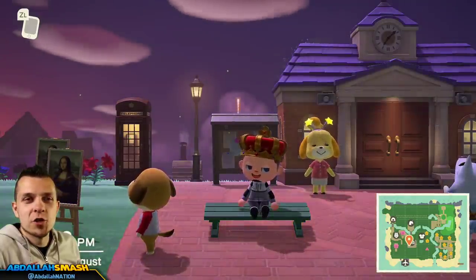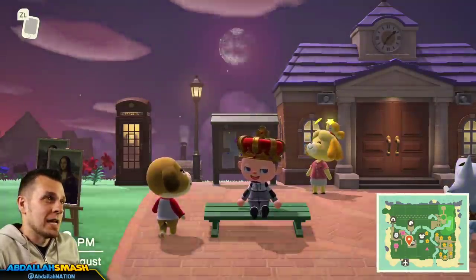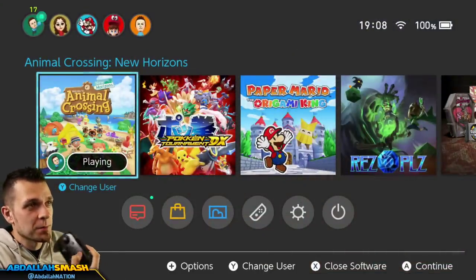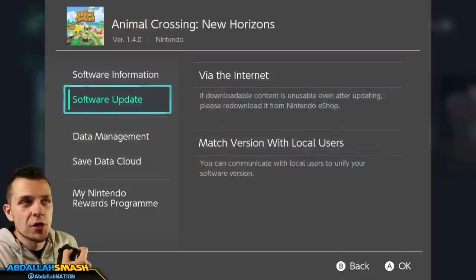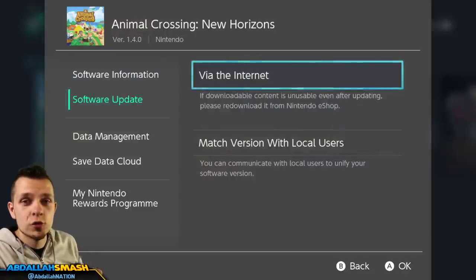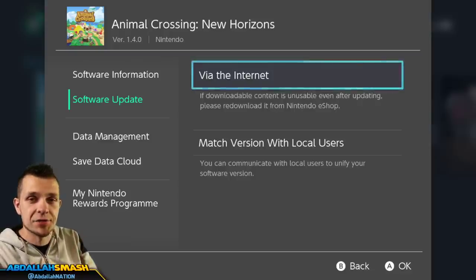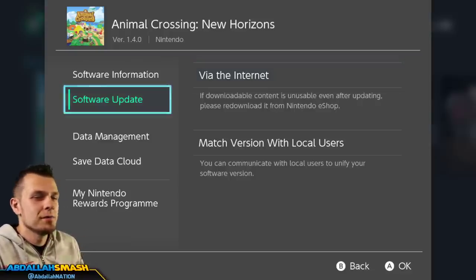So what do you have to do in order to access the update? It's very simple. All you have to do is press the home button, go over to Animal Crossing, press the plus button, click on software update, then click on via the internet. Once you do so, you'll be updated to version 1.4.0 as seen on screen. Very simple — as long as you're connected to the internet, you're good to go.